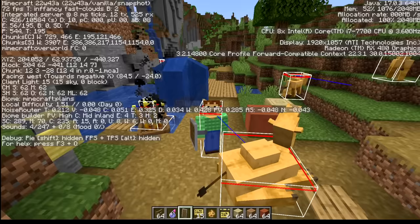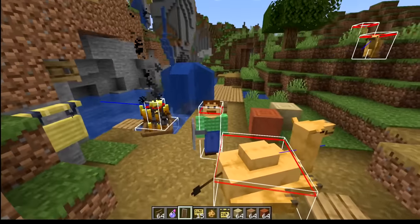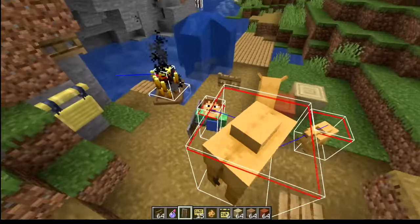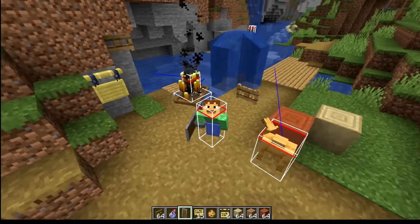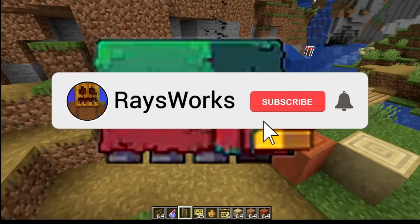Hello there, Ray here, and guys, we have a brand new snapshot. This is 22w43a, and this is going to be for 1.20 as well as for 1.19.3. In it, we have a lot of things to look at, including a big change to how PvP is going to be done, and some new insight on how the sniffer mob is going to be implemented.